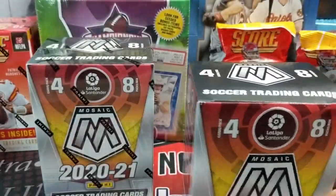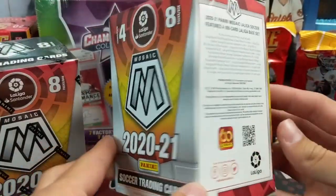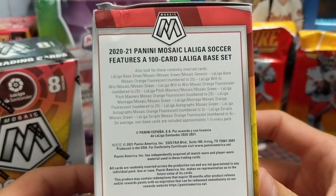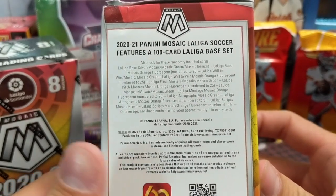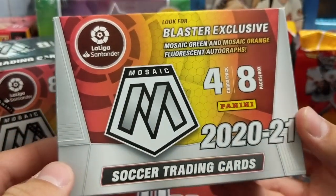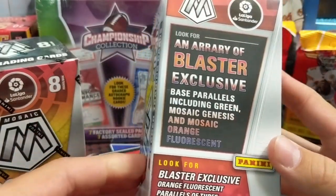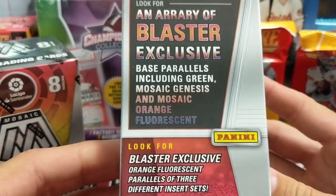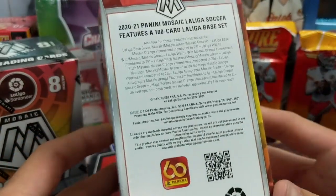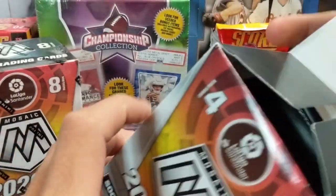These cards look incredible if you've seen any breaks of the hobby version. Mosaic is a beautiful product. They've done a really good job with the basketball and football, so we're excited to see the soccer cards. We're looking for the Genesis Parallels, looking for basically anyone in a FC Barcelona uniform. Blaster Exclusive Orange Fluorescent, and Retail Exclusive Genesis — the Orange Fluorescent are out of 25. Very excited to open this stuff.